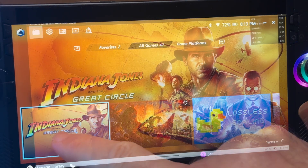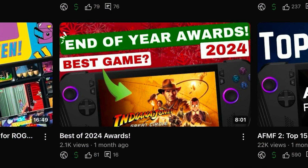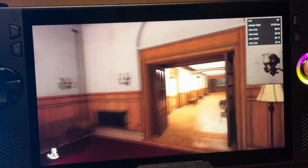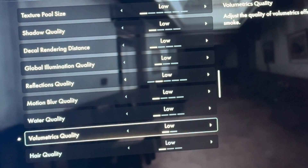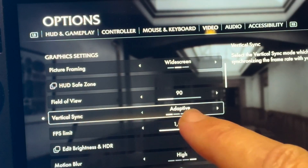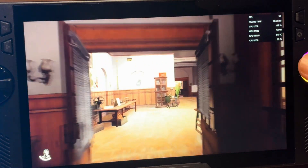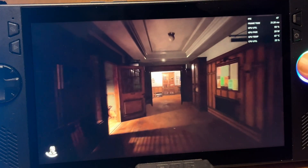Our final test is on Indiana Jones and the Great Circle, which was in my top three games of last year. We're on 25 watts unplugged with it being a graphically intense AAA game, at native 1080p with default graphics settings mostly on low. We're getting around 45fps before any frame gen. Enabling Fluid Motion Frames 2 and anti-lag, back in the game it doesn't feel any different — no noticeable improvements in FPS. This could be a game where AMD has turned off the ability to use AFMF2.